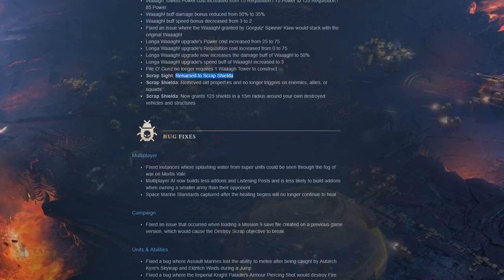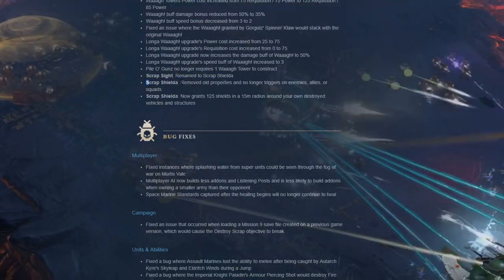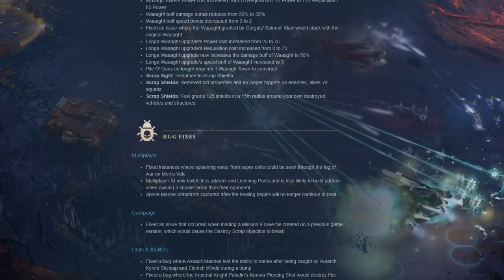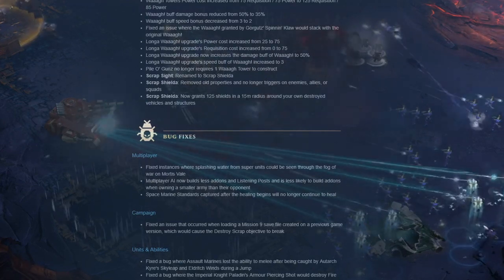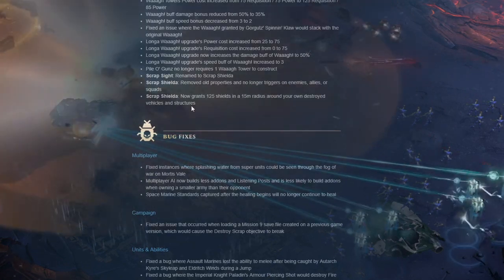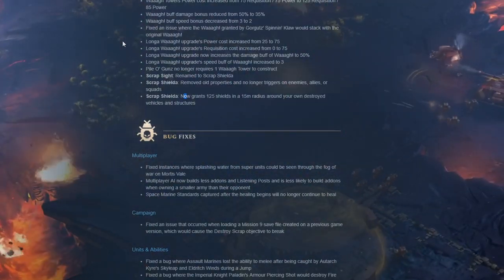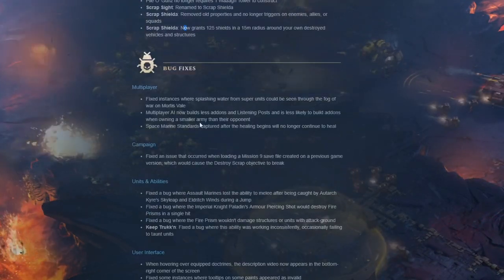Scrap site renamed to scrap shielder. Removed old properties - no longer triggers on enemies, allies, or squads. Scrap shielder now grants 125 shields in a 15 meter radius around your own destroyed vehicles and structures. I like that - enjoyable change.